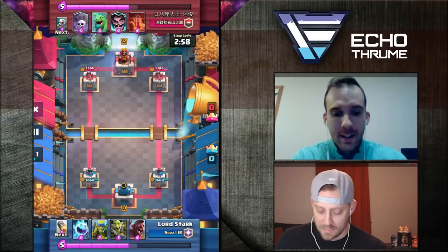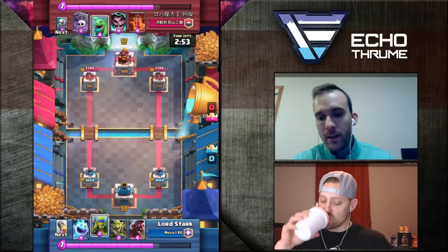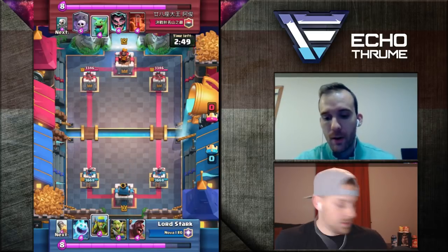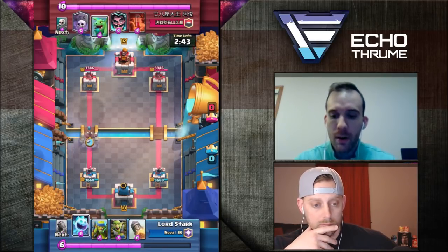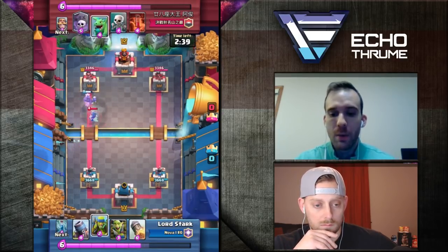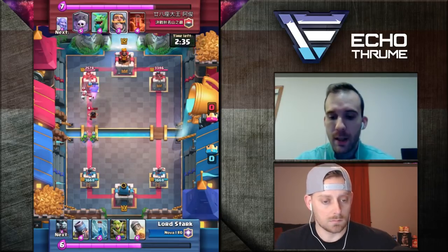So we've got Lord Stark in the bottom working his way up. Looking at the opening hand, I don't have a mortar — I'd ideally like to start with a mortar, just feel out what they have or force them to play something to either block my mortar or just take the damage. I lead off with the hog here. I kind of switch between starting with the hog or starting with something like the spear goblins.